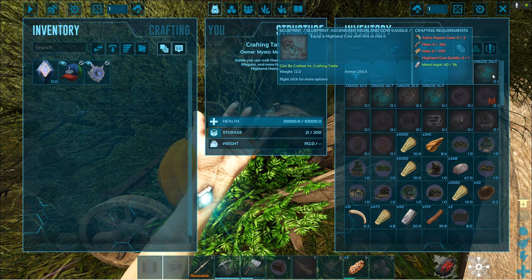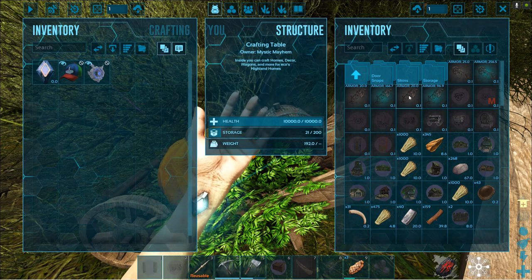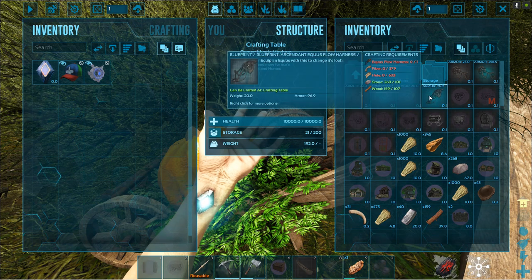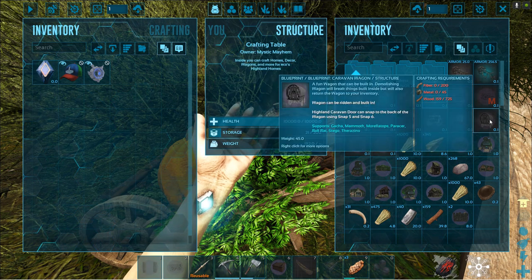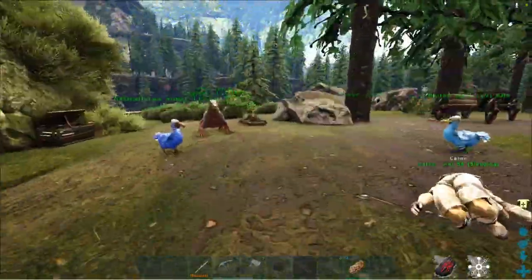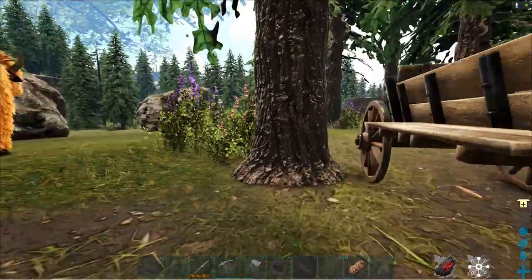There are also ascendant saddles — here's an Equus primitive and Equus ascendant, and here is the primitive plow harness and the ascendant plow harness. There are different saddle types that take more resources of course. There's also a caravan wagon, but today what I really want to do is hitch Sparky up to the wagon.